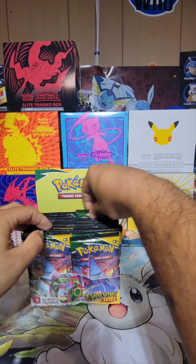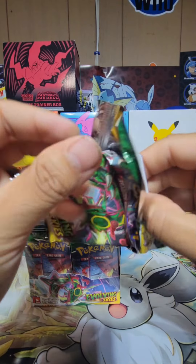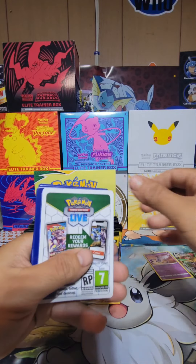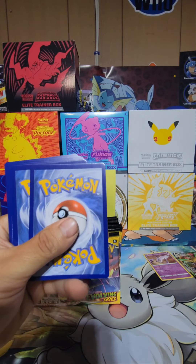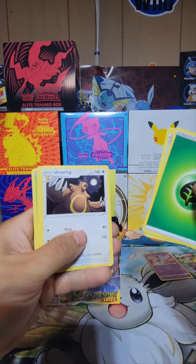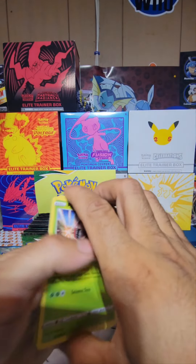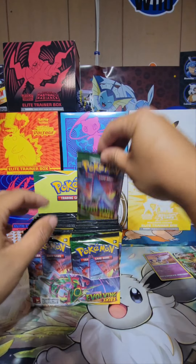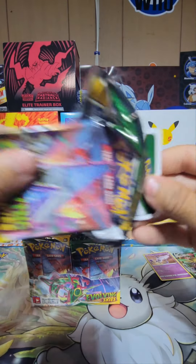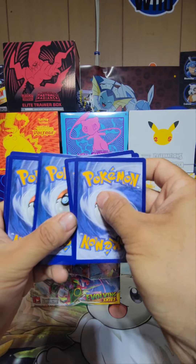Very crazy — got two ORs, two regular Vs. It's just overwhelming to complete. Articuno — sorry, I already have you, I think. You know what, it's a holo — I'm going to keep the holos right here just to make it easier later on when I go to the binder. Leafeon and Ursaring. It's not looking too promising for the box, but it's still early on — plenty of packs to go.